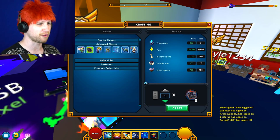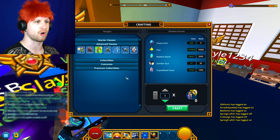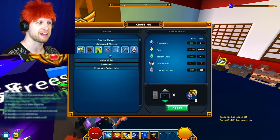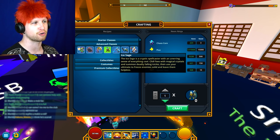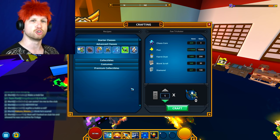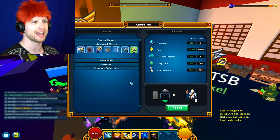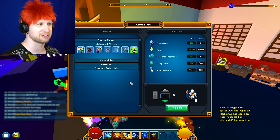Free-to-play players are going to have a little bit of a hard time, honestly speaking, because Chaos Cores are a fairly rare drop — they come out of Chaos Chests. For free-to-play players, the difficulty is that you're going to very rarely get a Chaos Chest just while adventuring. And if you don't have very good Magic Find, your odds are going to be a little bit more difficult.